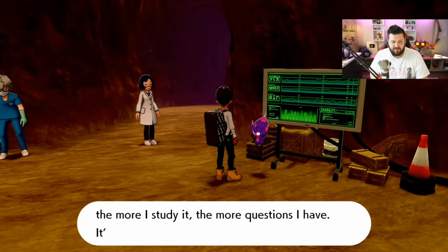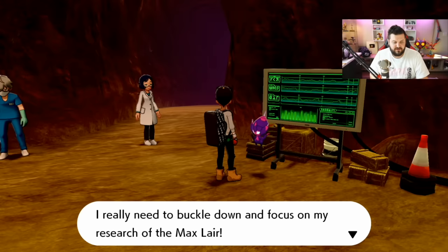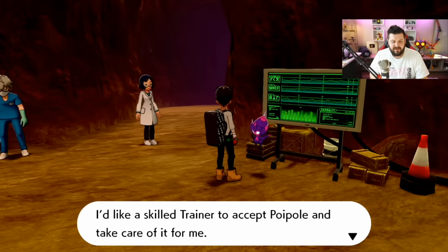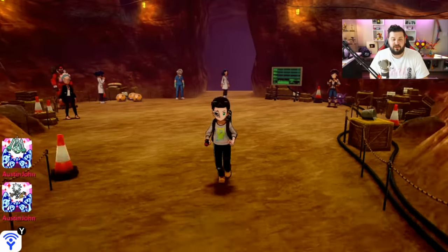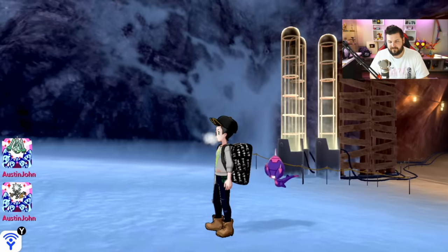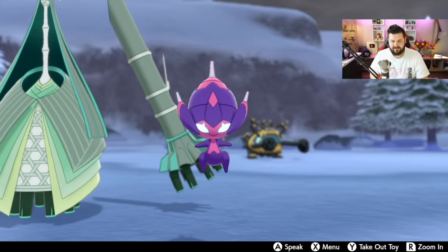Come over here and talk to Peony. He says: 'I believe this Pokemon is known as Poipole. I found it a while ago within the Max Lair, but the more I study it the more questions I have. It has something to do with the current situation. Poipole keeps trying to wander off as soon as I take my eyes off it. I'd like a skilled trainer to accept Poipole and take care of it.' Sure would! Just so you know, this Poipole is shiny locked — it cannot be shiny, there is no point in soft resetting.